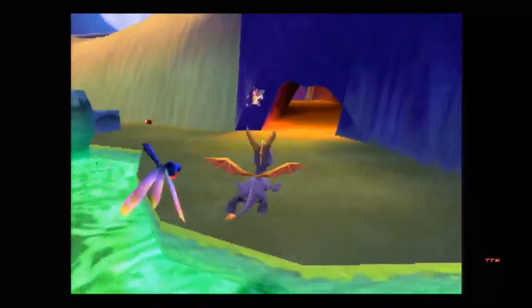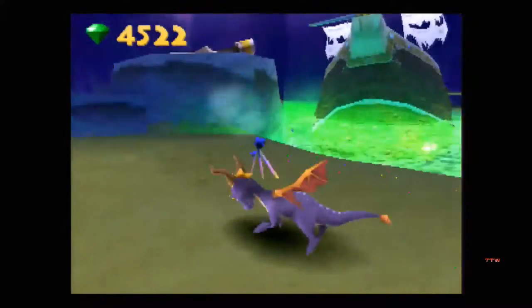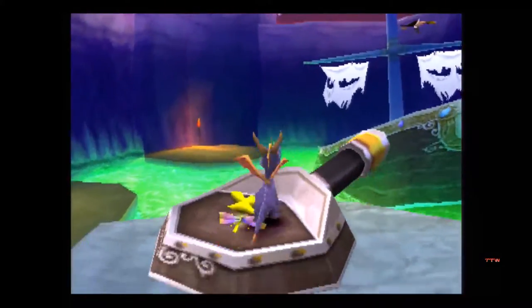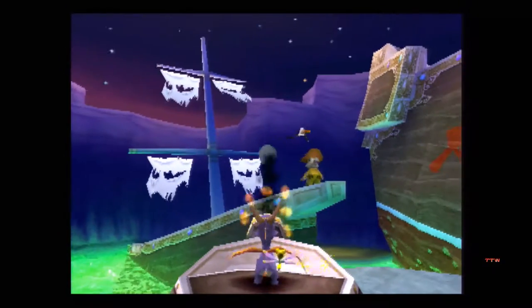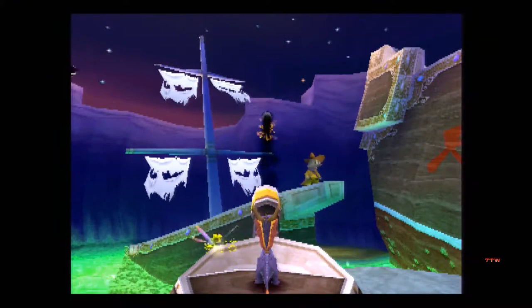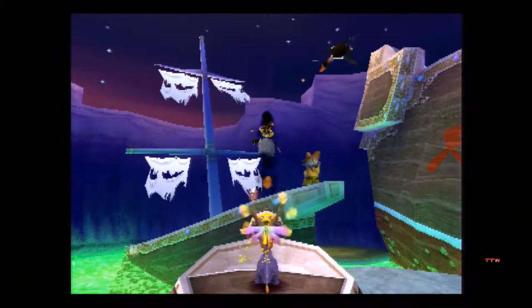Let's see what's going on here — we have this cannon over here. At least we can get full health again. Unlike Crash, in this game you at least get some health. In Crash, you don't get a lot of health — if you don't have Aku Aku, you're one hit from death all the time.